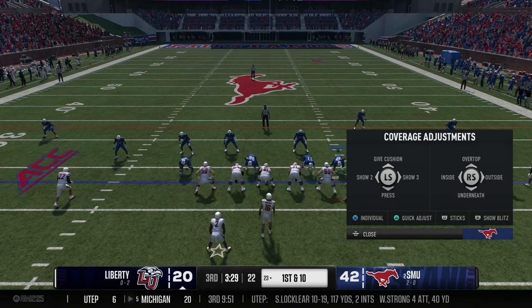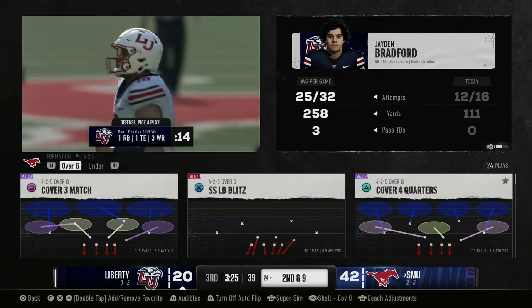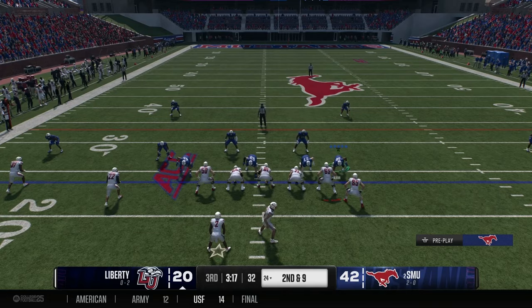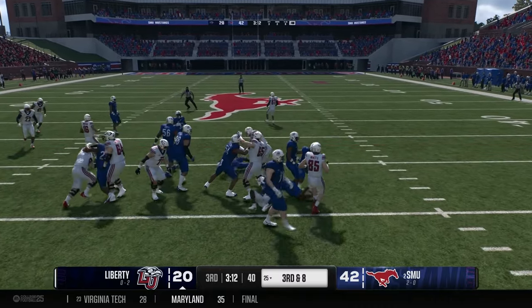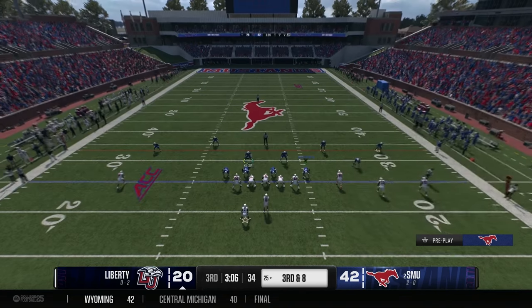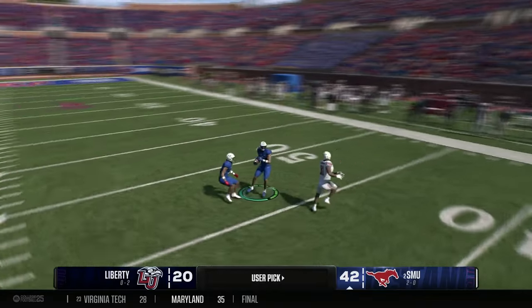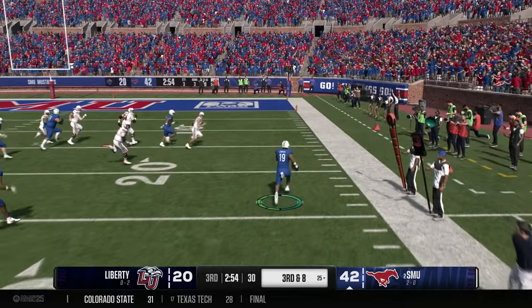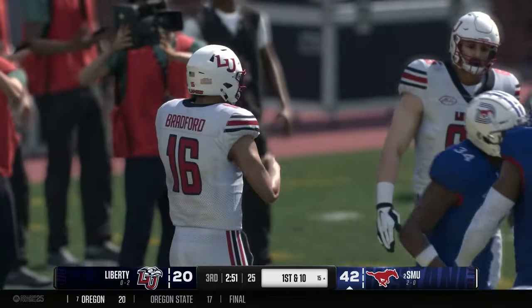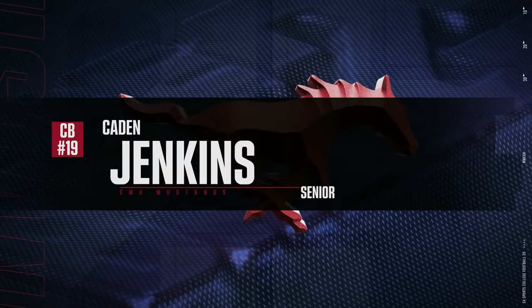Liberty in the shotgun first and 10 at the 23 — drops back and hits a man in the flats for about a yard. Second and nine — quarterback hands off to the running back, who doesn't have anywhere to go for a one yard gain. Since Liberty's big run, the Mustangs have really shut down the run game. Third and eight — quarterback lobs it downfield and it's picked off by the Mustangs! He has green grass, jukes, breaks the tackle, and is finally wrestled down at the 15 yard line.